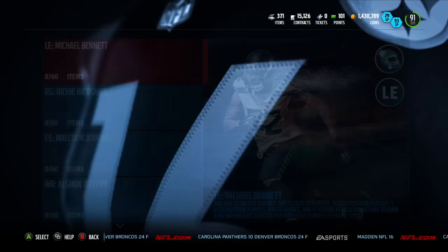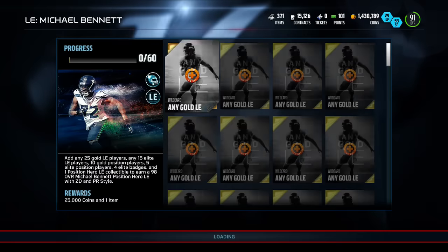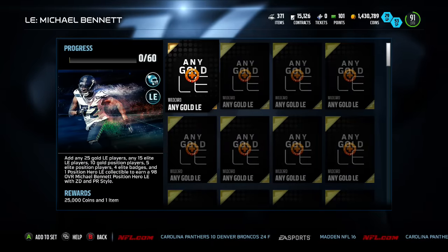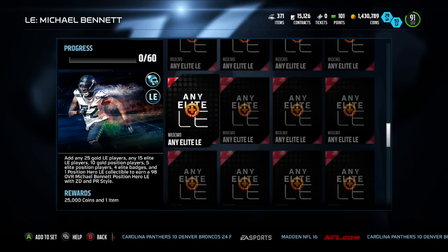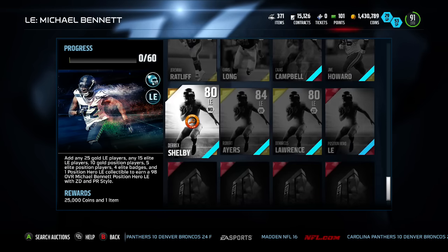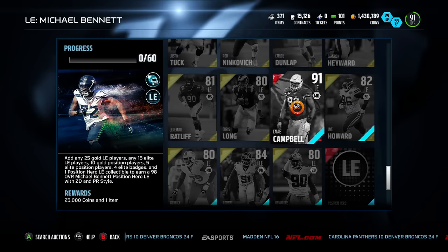The left end set rewards a Michael Bennett, and Michael Bennett's card, honestly, it's not that great. I'm going to show you guys this card in a bit. The set's the same as everything else — 25 gold, 15 elite, and here are the specific items that go into the set.